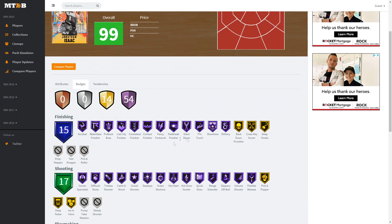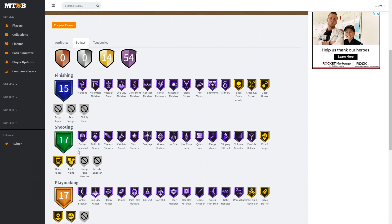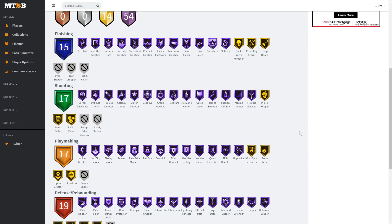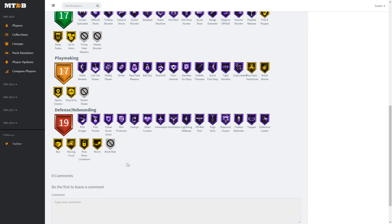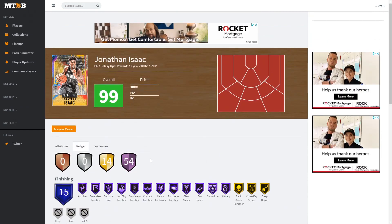Jonathan Isaac's Hall of Fame badges include acrobat, lob city finisher, consistent contact, fancy footwork, giant slayer, pro touch, corner specialist, catch and shoot, clutch shooter, dead eye, green machine, hot start, hot zone 100, quick draw, range extender, volume shooter, flexible release — crazy that he has Hall of Fame range extender. Playmaking: ankle breaker, dimer, bailout, downhill, floor general, handles for days, needle threader, quick first step, tight handles, unpluckable. Defense/rebounding: every single badge except brick wall on Hall of Fame, with only four gold — worm, post lockdown, moving truck, and box. This card is going to be unreal.